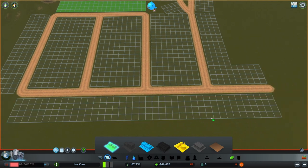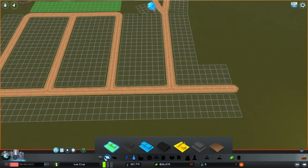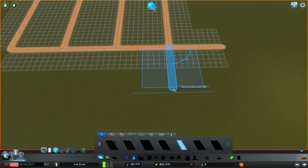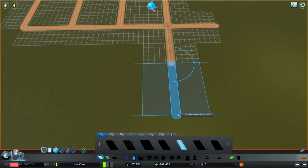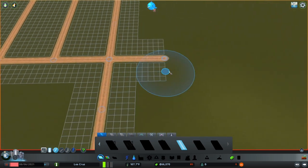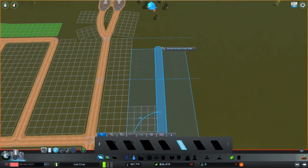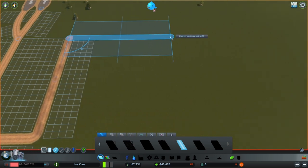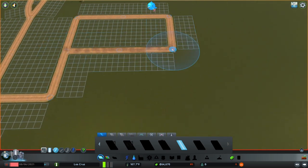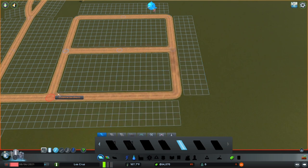I want to try and keep any sort of homes off of our main road here. It's important when starting out a city to keep track of your money down here - keep a close eye on your money and make sure that you don't go over budget.